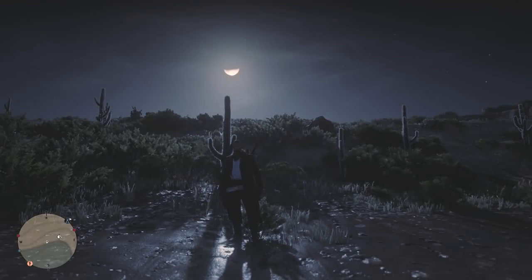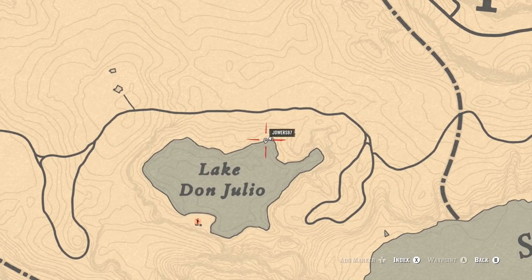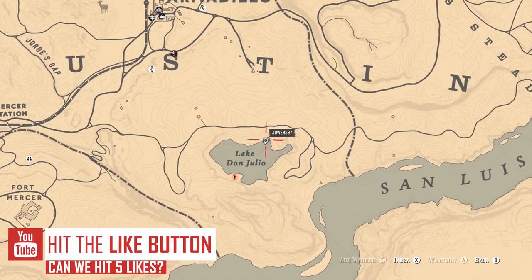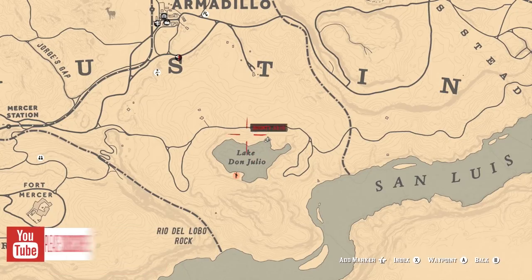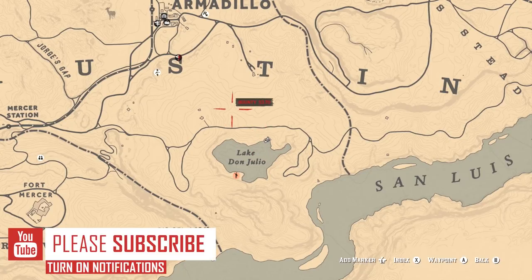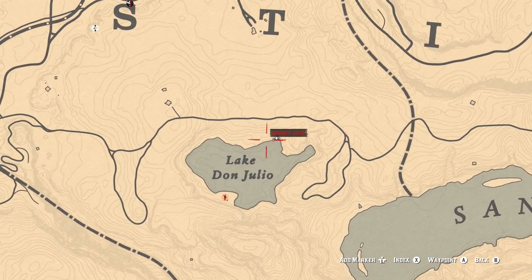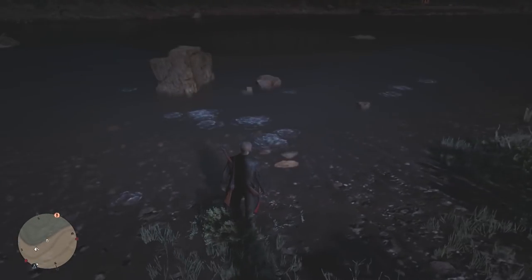What is up guys and welcome to another video. Today I'm going to show you another money method on Red Dead Online that I've currently been using to make myself a bit of money. We are not in Valentine for once — we are all the way over just below Armadillo in Lake Don Julio, which is actually a very quiet place. All you have to do is come to this location.